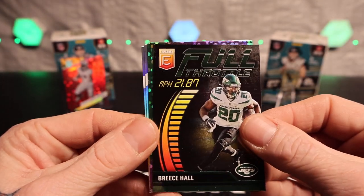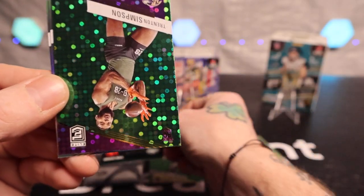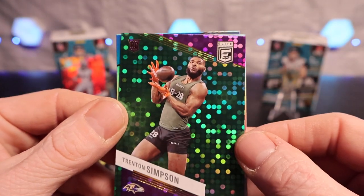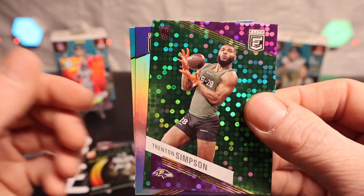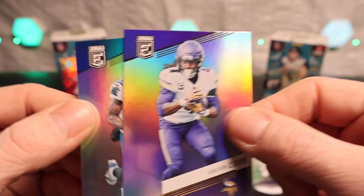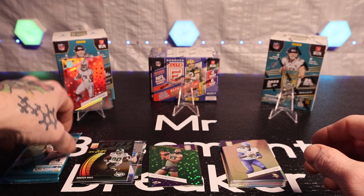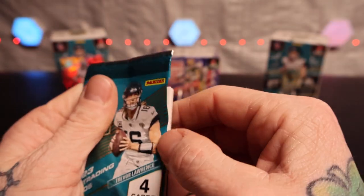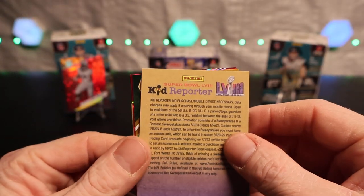We got Breece Hall on the Full Throttle print-and-card, Trenton Simpson, Javan Cook, and Miles Sanders. I haven't really opened these guys before, so I'm just as lost as some people are on this — maybe y'all can help me out in the comments below.